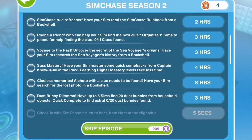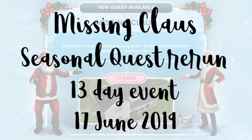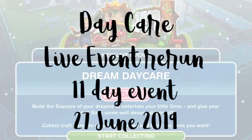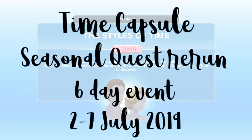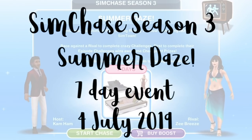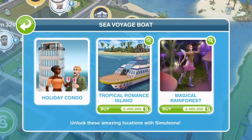We have SimChase season 2, called Last Resort, which is a 7-day event running from the 16th of June. We then have a couple of reruns: the Missing Claws seasonal quest rerun, a 13-day event starting June 17th; the Daycare live event rerun, an 11-day event starting June 27th; and the Time Capsule seasonal quest rerun, a 6-day event starting July 2nd. Then we have SimChase season 3, Summer Days, a 7-day event starting July 4th. That's 3 new events and quests, and 3 reruns.